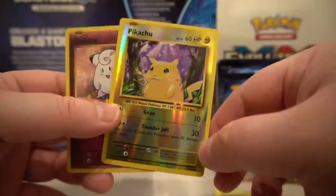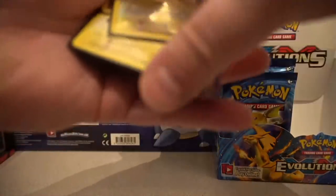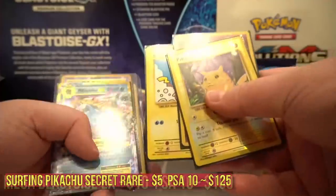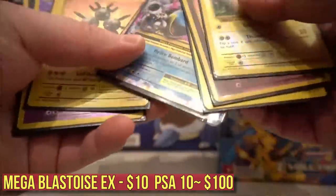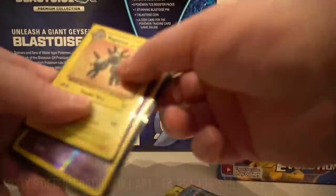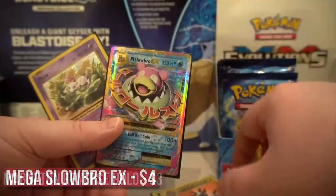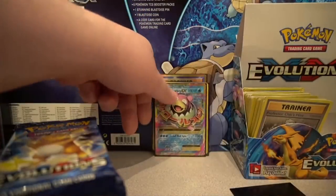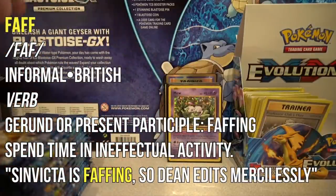There you go, Column B — strong showing. Here's what we got from Column B, noteworthy cards: reverse holo Pikachu, holo Clefairy, one of the two Surfing Pikachus, Mega Blastoise EX, Mega Slowbro EX, Misty full art, holo Magneton, reverse holo Mewtwo, the other Surfing Pikachu, Magneton reverse, and the holo Mew to kick it off.